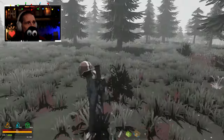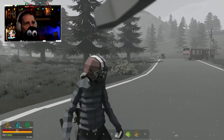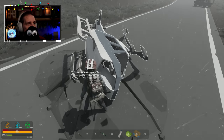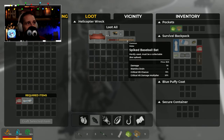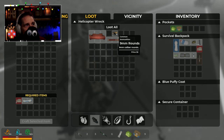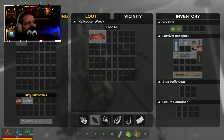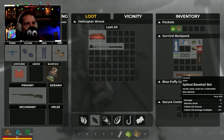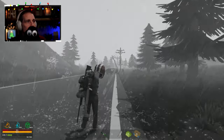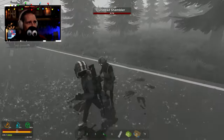I'm bleeding out — okay, I'm fine. I'm not doing very well, am I? Oh hello — a sofa, a 9mm mag, spark plug! We can get a car going, that'd be great. A baseball bat — oh wow, the rain is crazy! There's a car that can be built. Oh no, I'm dead.